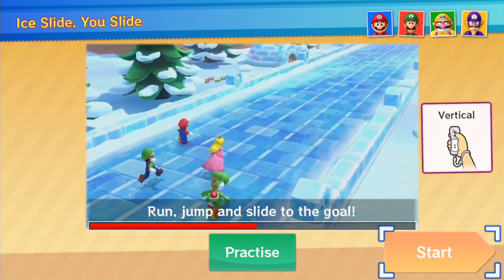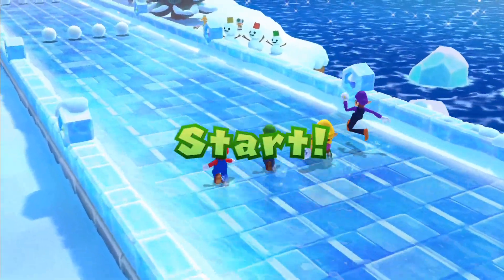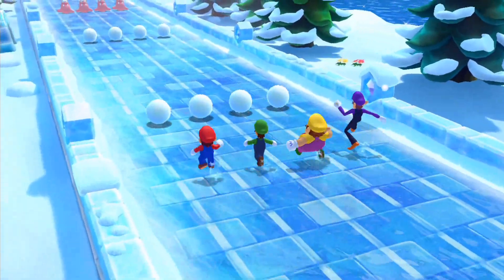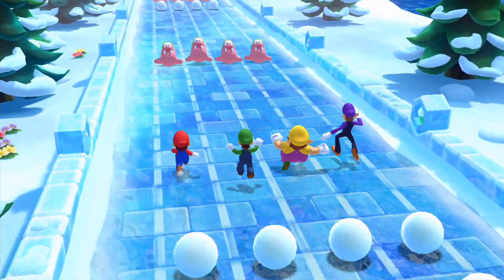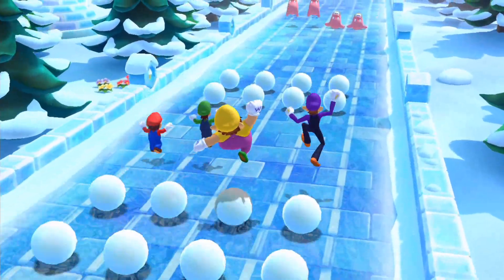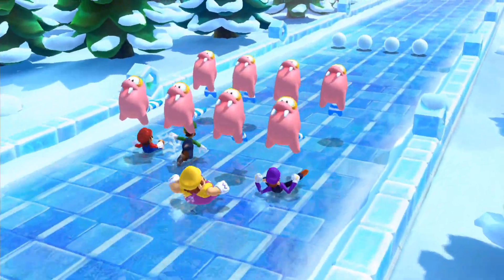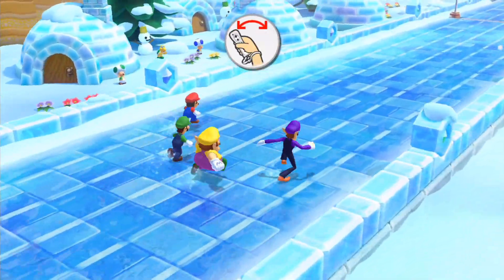I slide, you slide — run, jump, and slide to the goal. This minigame is pretty fun because not only do you dodge things, but the control scheme is a little different depending on what actions you perform. To jump you have to flick the Wiimote upwards, and to slide down you press the B button. When you get to the end of the minigame, you have to shake the Wiimote a lot to sprint towards the goal. We also got ourselves some familiar enemies from New Super Mario Bros. U.